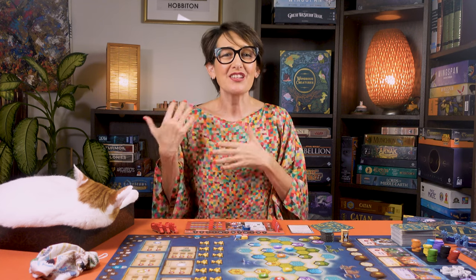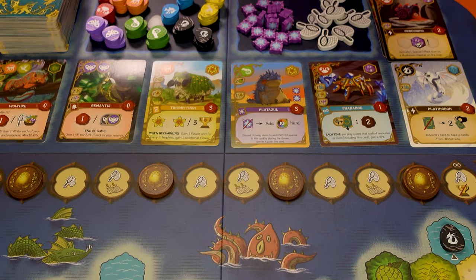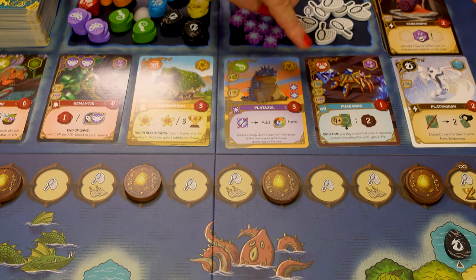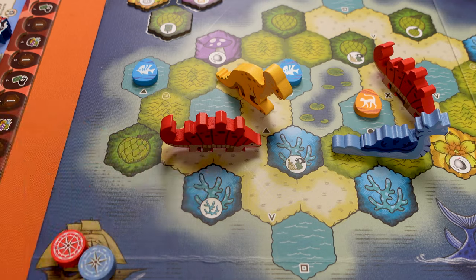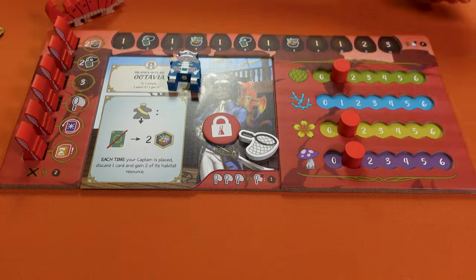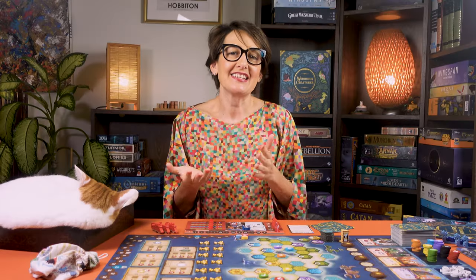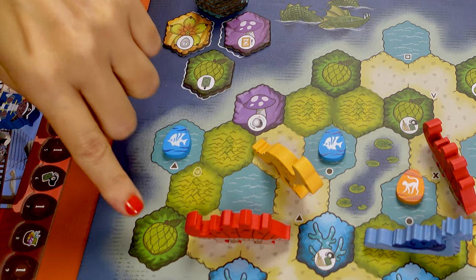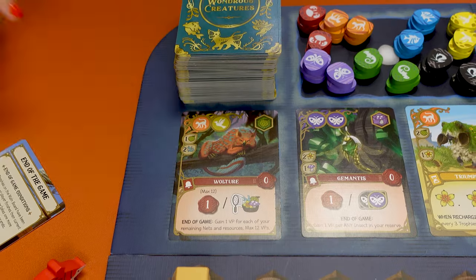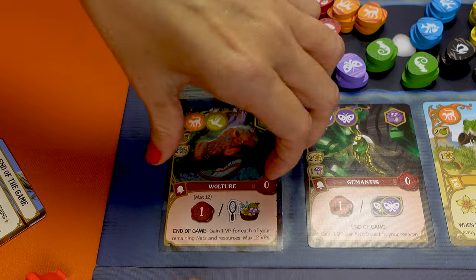There are four types of habitats in Wondrous Creatures, each with its own type of creature and resource: fruits, corals, flowers, and mushrooms. If you take the resource, move the corresponding resource marker one step to the right; if you're already at six, don't move it. Alternatively, you can pick one creature from the wilderness matching the habitat instead of taking the matching resource. So here, instead of taking one fruit, you can take one creature card from the wilderness with the fruit habitat icon and put it into your hand.